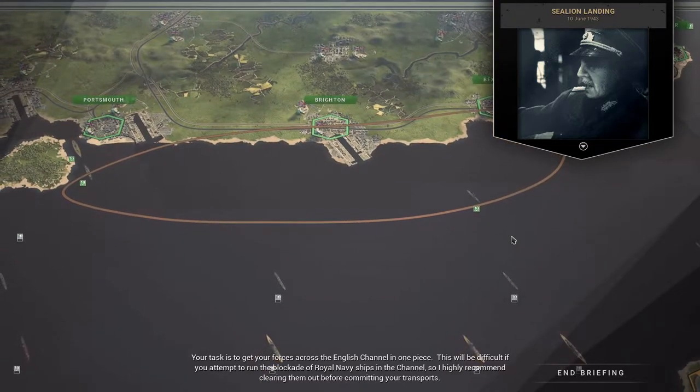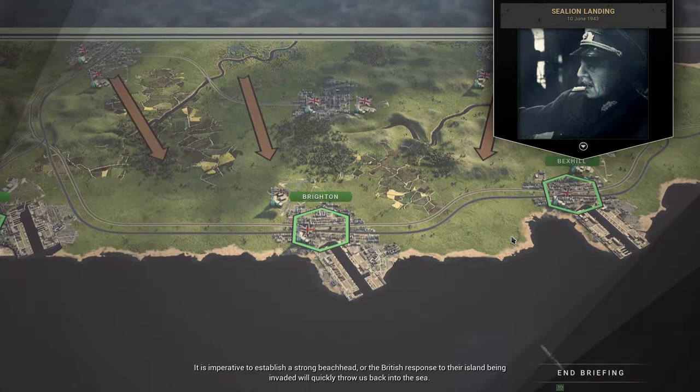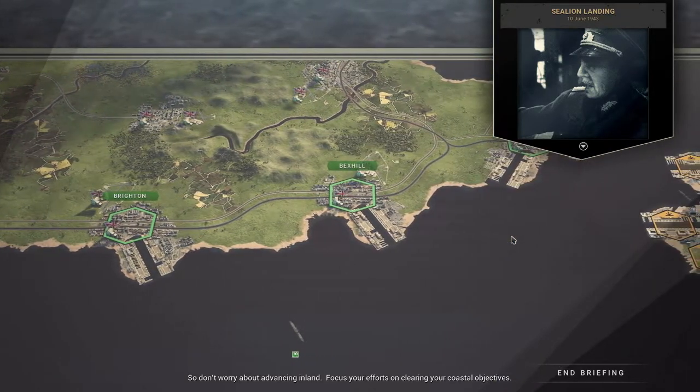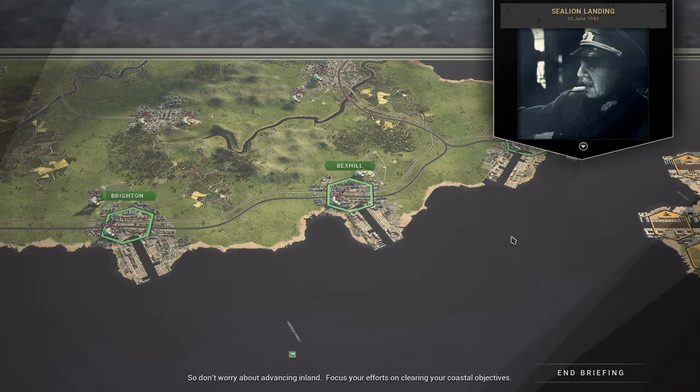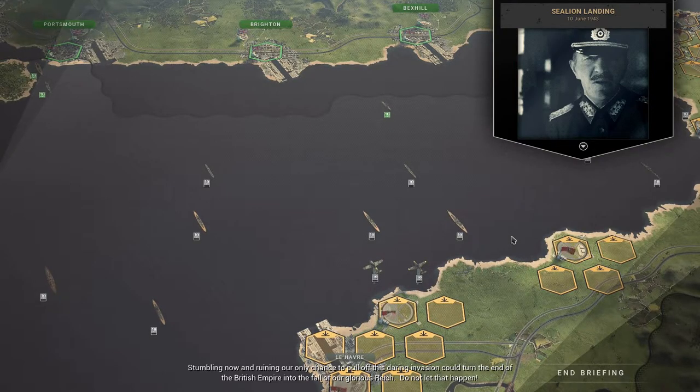Your task is to get your forces across the English Channel in one piece. This will be difficult if you attempt to run the blockade of Royal Navy ships in the Channel, so I highly recommend clearing them out before committing your transports. It is imperative to establish a strong beachhead, or the British response to their island being invaded would quickly throw us back into the sea. So don't worry about advancing inland — focus your efforts on clearing your coastal objectives. Stumbling now and ruining our only chance to pull off this daring invasion could turn the end of the British Empire into the fall of our glorious Reich. Do not let that happen.